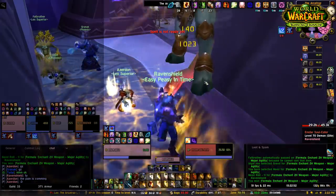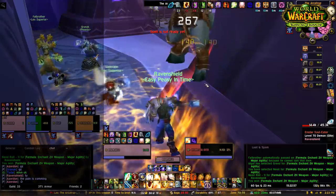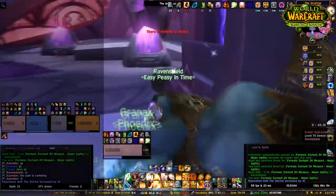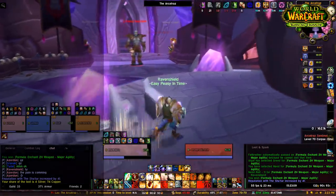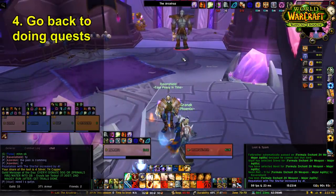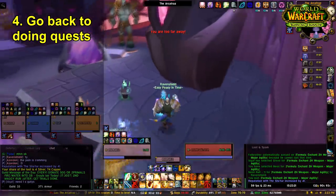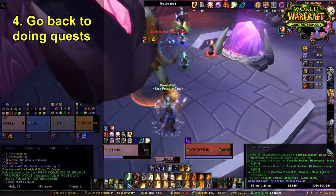After that you're kind of at a crossroads, because you need to do an Arcatraz run, and to fly up there you need around 900 gold for flying. You can have a warlock summon you or get a kind guild member to help you get in without the gold requirement, but realistically you'll need flying at some point for Tempest Keep anyway. At this point, go back to finishing Netherstorm and Shadowmoon Valley quests and group quests with your guild — they give great gold and gear pieces.